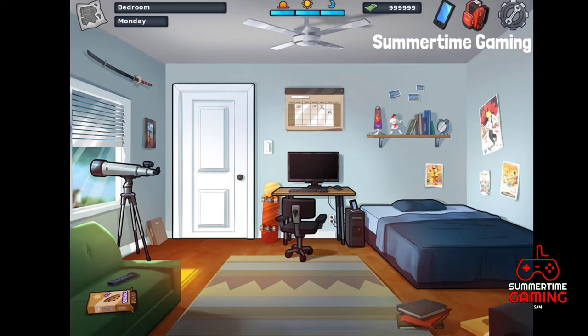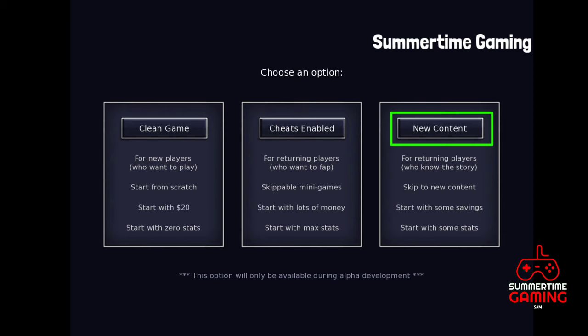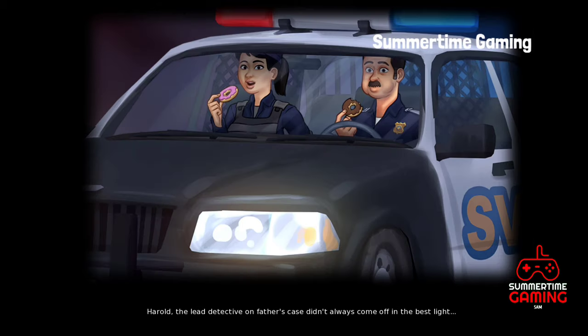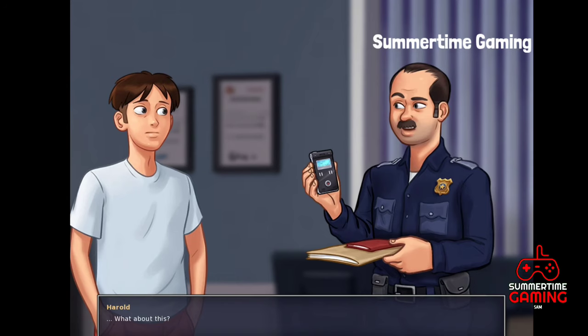The next one is the New Content option, which is added in the 0.20.8 update. This option is for players who already know Summertime Saga, have played older versions, and want to know the new version's story. When you click on it, you will get some money and some stats, and you will see a recap of the previous version.